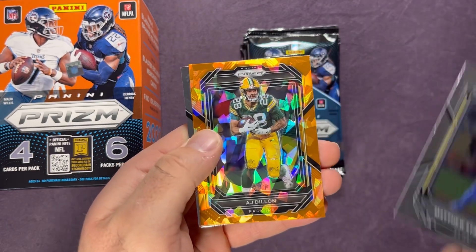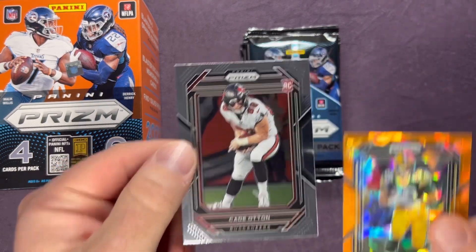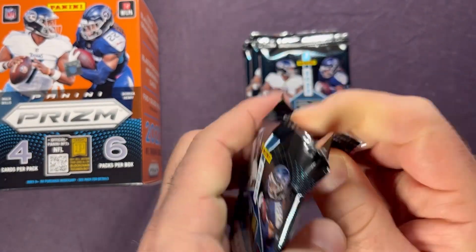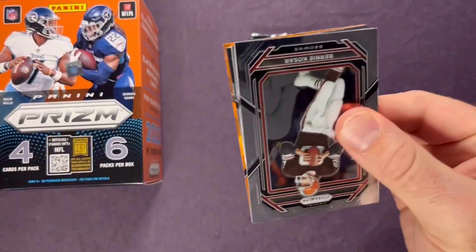Matthew Stafford, A.J. Dillon on the orange ice prism, and a Cade Otton — a nice young tight end, rookie tight end of 2022. Had a good second year this year. Not bad, and also local to the Northwest area up here in the state of Washington — played high school football up here, so he grew up in this area.